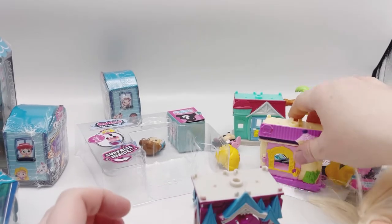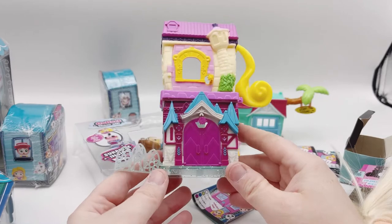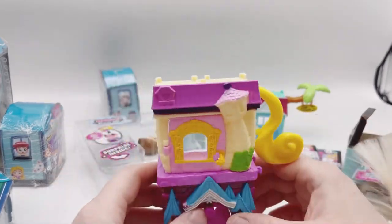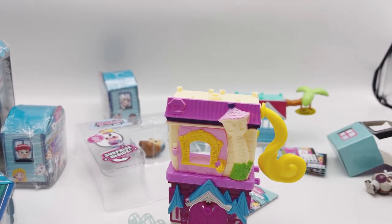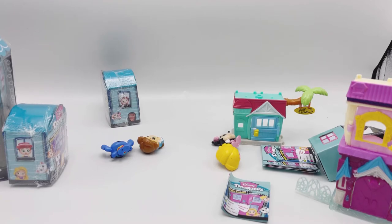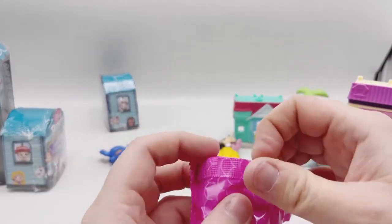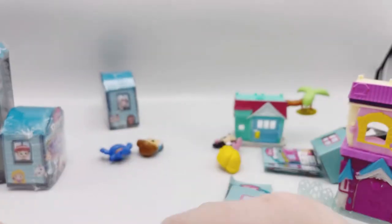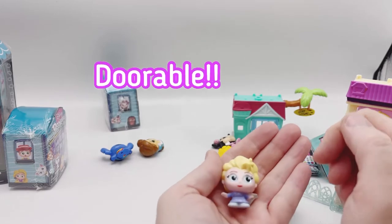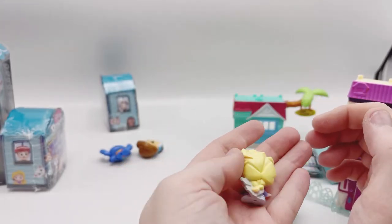Maybe we can start building now — they just snap right in. Perfect. We've got to open up Elsa — where'd she go? She's still in the package. She's so cute, with her cute little sparkly eyes. She's adorable.